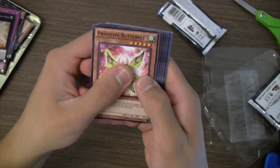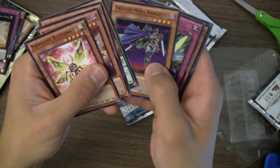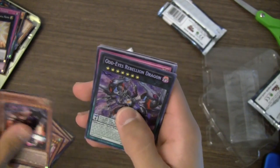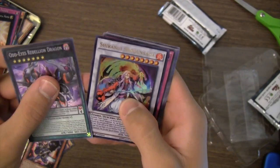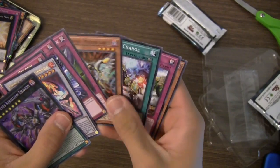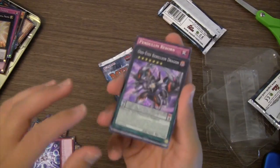Second pack — Primitive Butterfly, Raidraptor Homage, Ignite Twilight, and Odd-Eyes Rebellion Dragon — nice! Also Shiranui Shogun and Pendulum Reborn. Not a bad pack. I wanted a copy of this Odd-Eyes Rebellion Dragon — this card is really cool. I don't really know if I'll use it but it's a cool card to get.